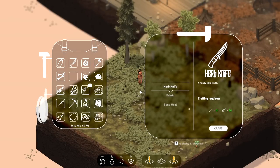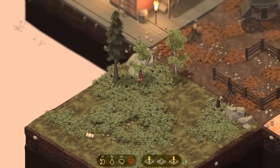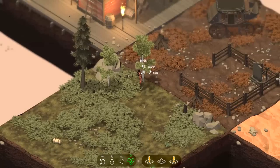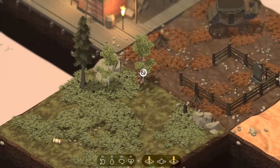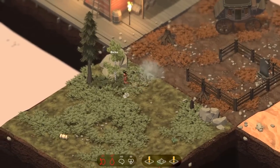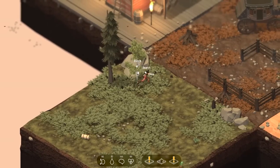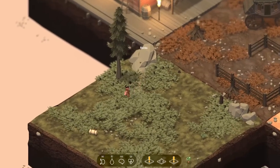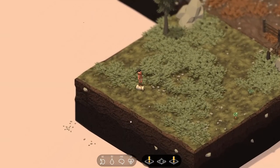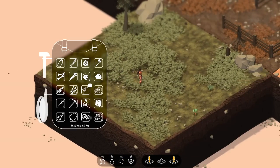We're going to go ahead and grab another axe and harvest this area. We can search the birch too — we'll chop down the birch trees and leave the pine tree up. We just need a couple more logs to accomplish the things I want to accomplish. I want to harvest the tree, not the rocks. And that right there was a wild carrot — I suppose I'll take it.